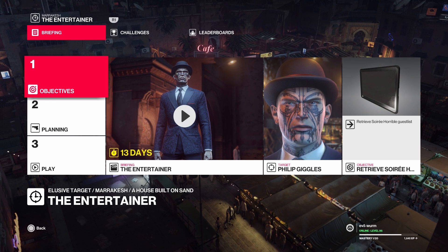How's it going guys? This is Syndrome back with another Hitman 2 Elusive Target video. Today I'm going to show you guys how to do Elusive Target number 10, The Entertainer. This is going to be a Silent Assassin run. It is not going to be suit only - I apologize for that - but it is a very, very easy way to get Silent Assassin.